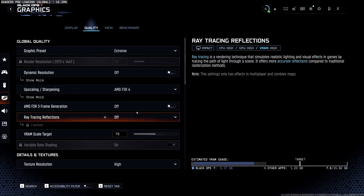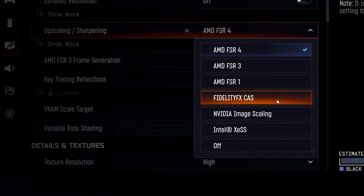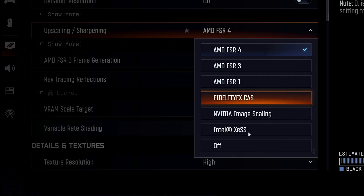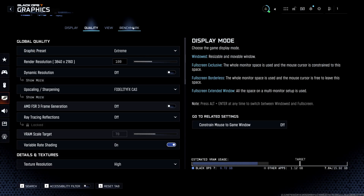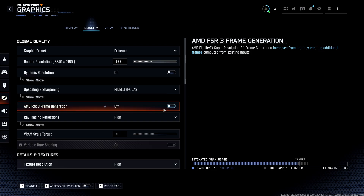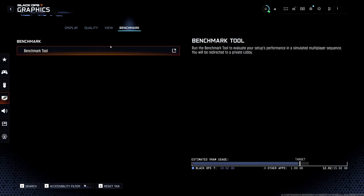Be aware that the new RX 9070 XT hardware defaulted to FSR 4, which is currently only available for RX 9000 generation cards. This isn't available for the current RX 7900 XT Boosteroid is using right now, so I'll be changing FSR 4 to FidelityFX CAS for a fair comparison. I ran two different sets of benchmarks — four on 4K and another four on 1080p. The four tests were: default settings, with frame generation added, ray tracing alone, and finally both frame gen and ray tracing together. Both sets of hardware defaulted to extreme settings. Let's start at 4K.